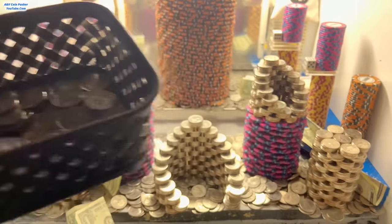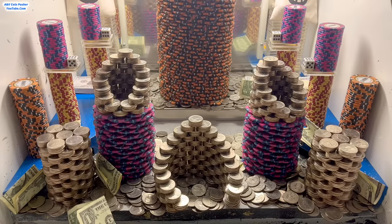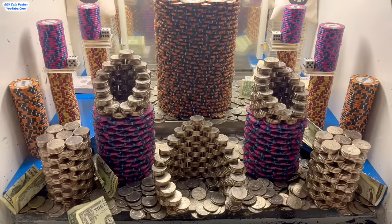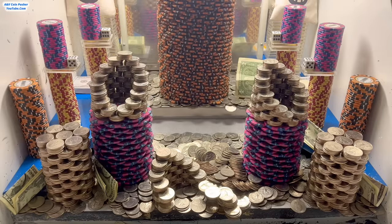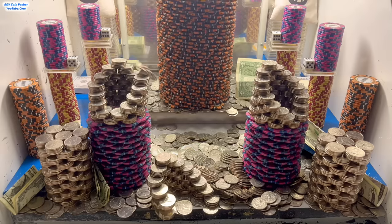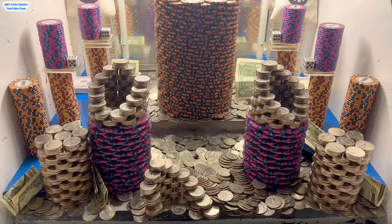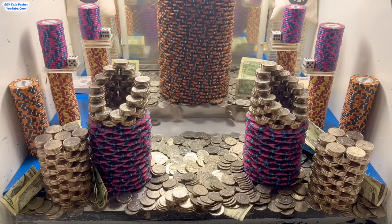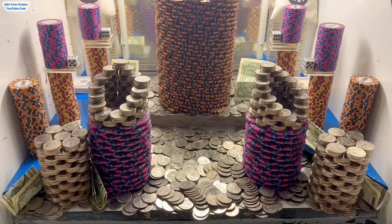I'm back — check out all these quarters we've won, probably around 150 of them. Let's push across the whole field to get everything moving evenly. The quarter tower in the center just fell backwards — got a whole bunch of quarters out of that. It's picking up speed now, definitely winning a lot of quarters. Got another dollar bill. It is going to take a lot of quarters to get the poker chip towers to crash down though, so we need to keep up the good progress.